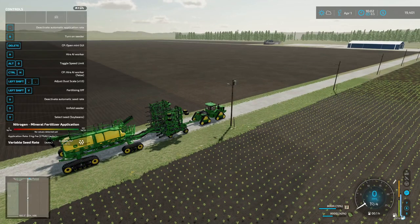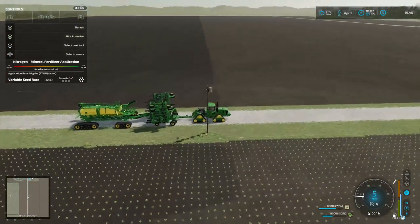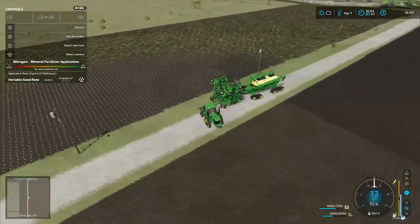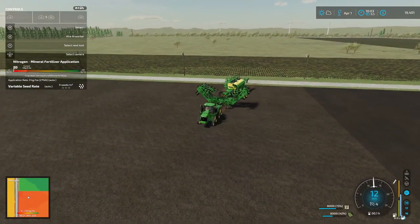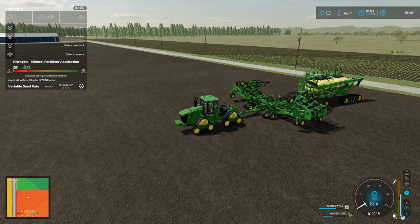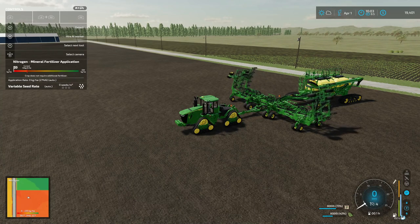Alright everybody, welcome back to Farming Simulator 22 here on the Western Wilds. Your host, Mr. Blue, a.k.a. Tommy Miller. We got 8,000 liters of fertilizer, 8,000 liters of seeds. We're loaded with soybeans.